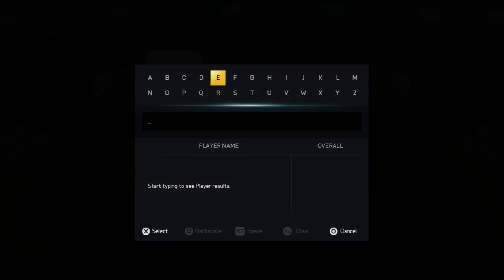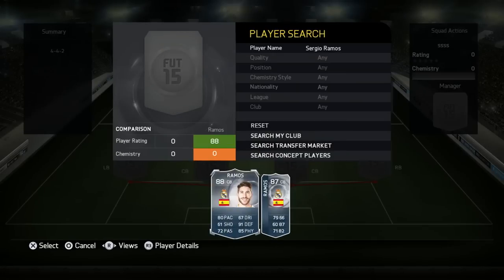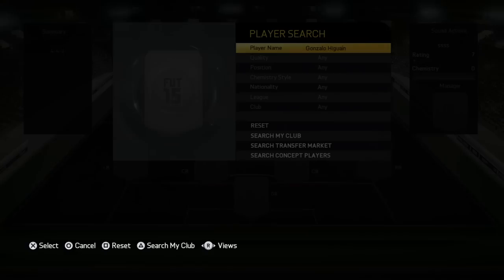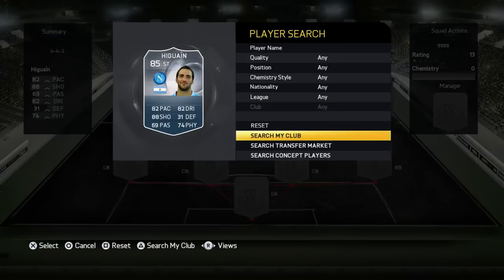Now I'm going to go to player name and search up the ones that have gotten a Man of the Match card. For example, we have Ramos and Higuain, so I'm going to search these up. As you can see, there's his Man of the Match cards and we're going to take Higuain. Both of them got Man of the Match cards, which is really nice, and I'm sure EA will release more. That is actually his Informed card, so I need another one of him.